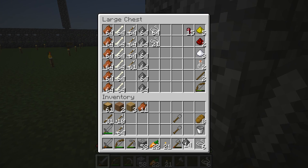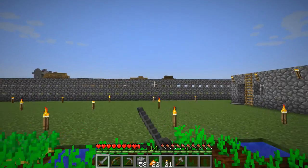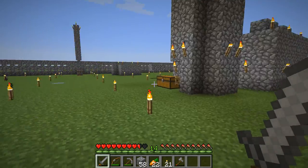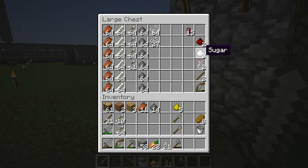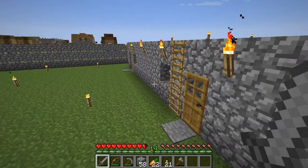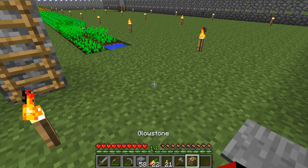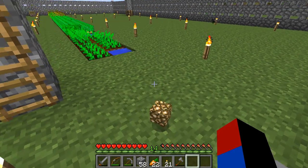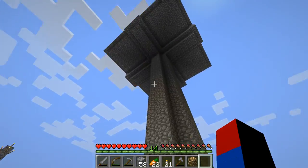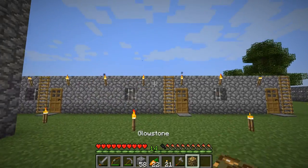I now have five glowstone dust, because I found a witch that spawned far away and decided to go kill it. I also got some sugar from it. Anyone who plays Minecraft knows that with five glowstone dust I can make a glowstone block, which is actually quite an achievement for us — our first glowstone block. This mob grinder is surely paying off.